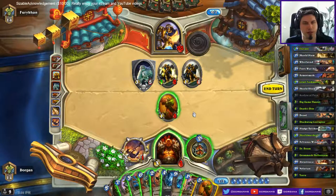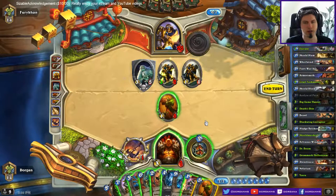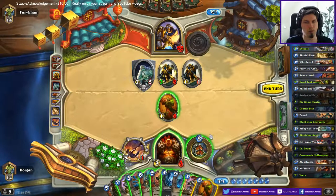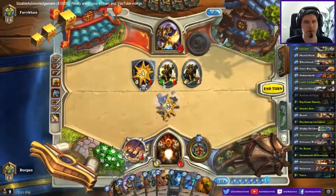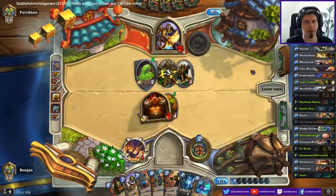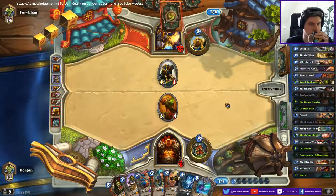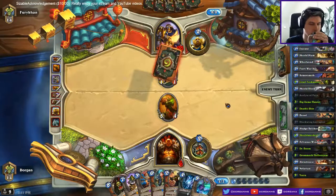Second one, that's neat. Hit Execute, hit Corruptor. Is there a better way? This basically heals me for 3 and this for 5. It's a lot better against the second Quartermaster also. True Silver Consecration kills me exactly though.